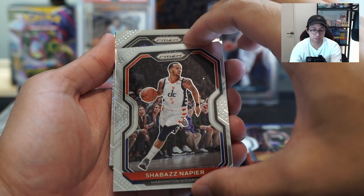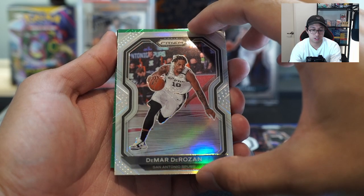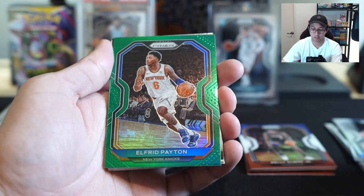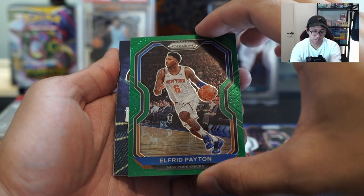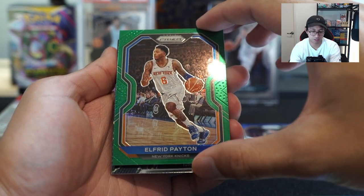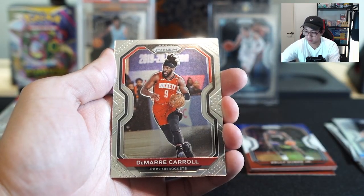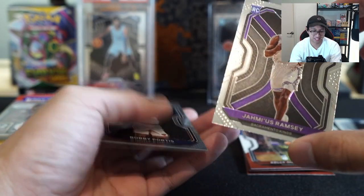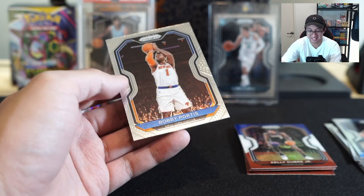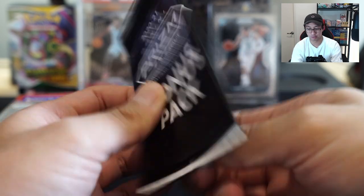The cuts on these are so bad. There we go — that's the silver DeMar DeRozan, silver! And a rookie — wait, no rookie. Erad Peyton, alright, a new rookie. And Isaiah Stewart — instant impact insert, rookie pile. Tyrese Haliburton and Ja Morant — oh, nope. Not Bobby Portis. Prism gets you every time! I can't believe I waited three months to pull Ja Morant.